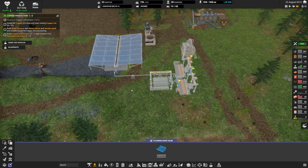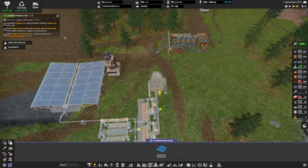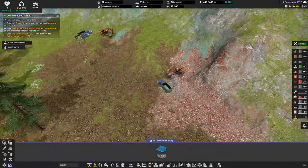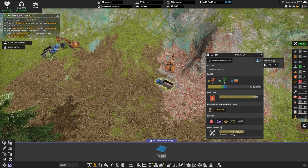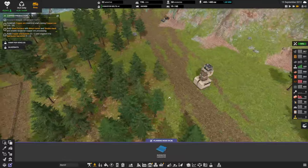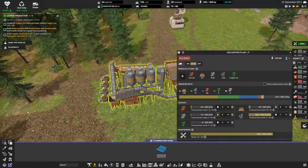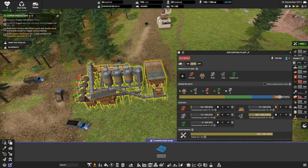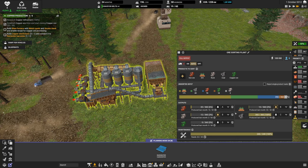I'll build the whole chain to complete the mission soon. We already have tons of copper in reserve and more coming in from the mine. This is a fun one — we have iron, copper, and dirt all in the same truck. And now... we have a problem.